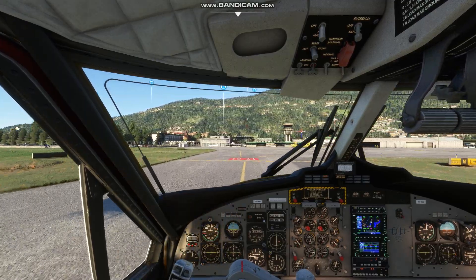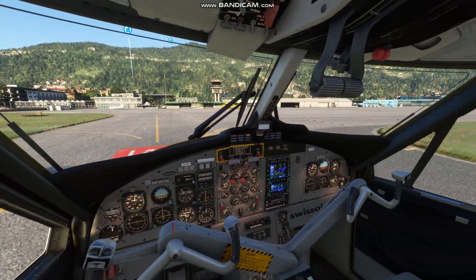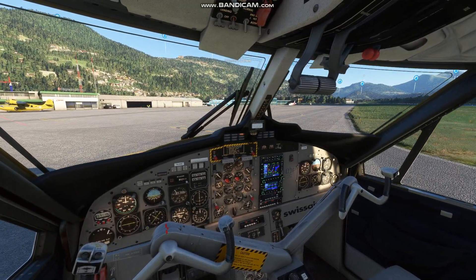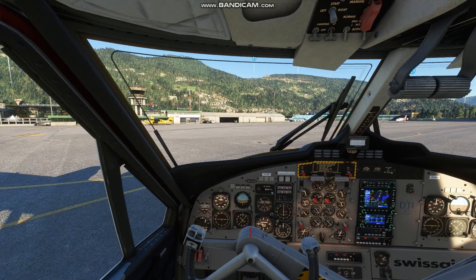The Avalanche Juliet, Alpha Hotel, contact ground on 119 decimal 7. Going to 119 decimal 7, De Havilland Juliet Alpha Hotel.